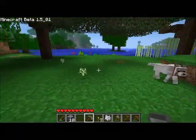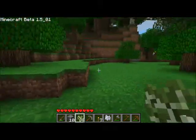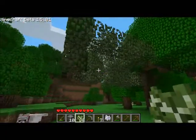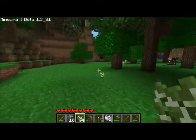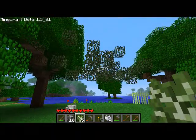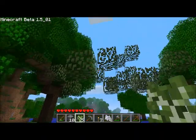He also added some other saplings from pine wood found in snow landscapes, but we can't see them here. I'm going to show them later on in this video because I need to go to the trees with the pine wood. You can see the leaves disappear and I get saplings.